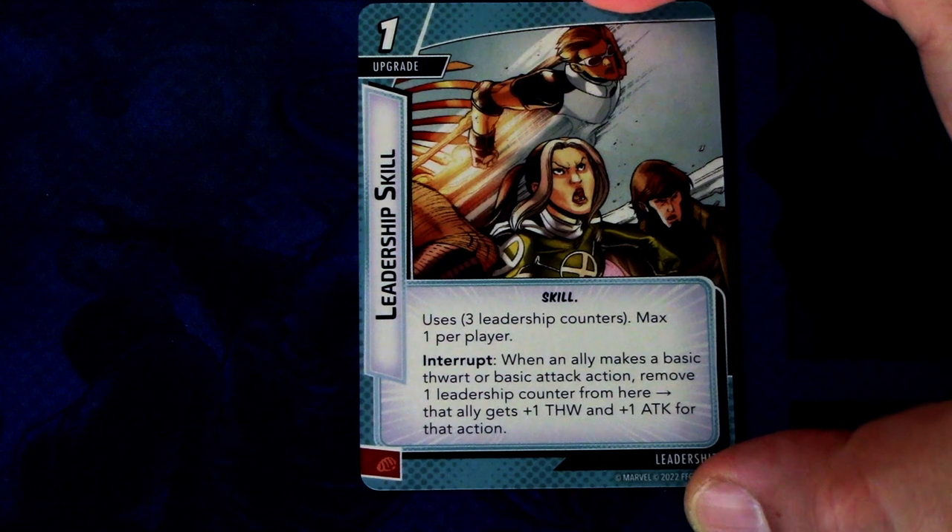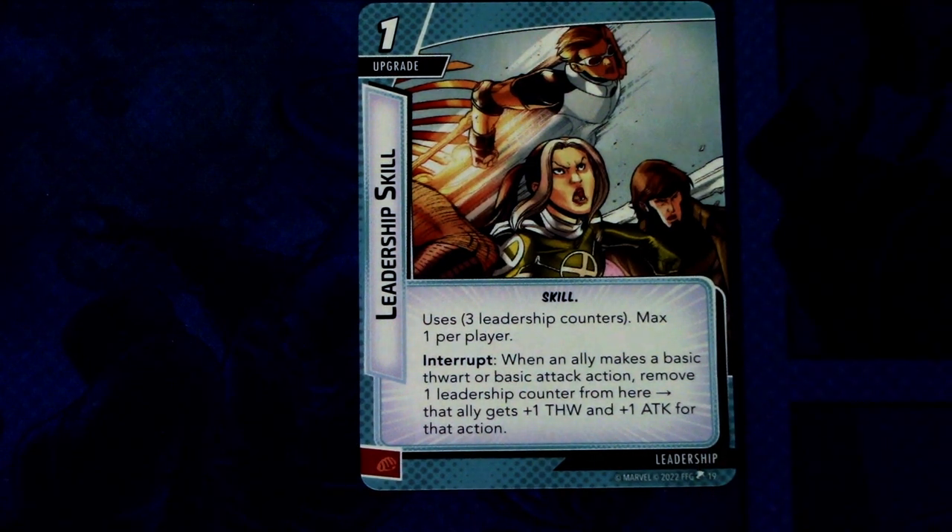Next up we have Leadership Skill — three copies of this. Leadership Skill is a one-cost upgrade, skill trait, uses three leadership counters, max one per player. Interrupt: when an ally makes a basic thwart or basic attack action, remove one leadership counter — that ally gets plus one thwart and plus one attack for that action. This can be committed as a physical resource. Really good for ally-based decks, which Storm definitely seems to be.